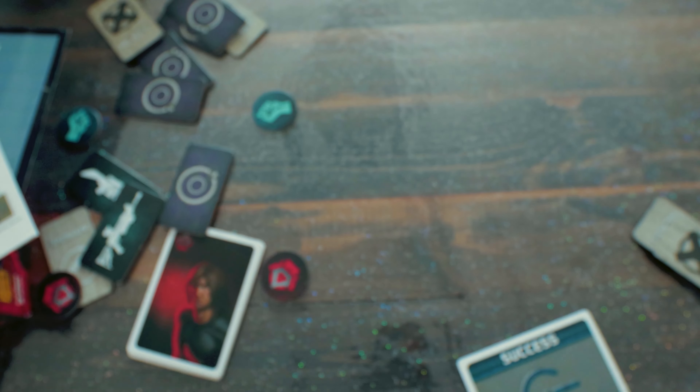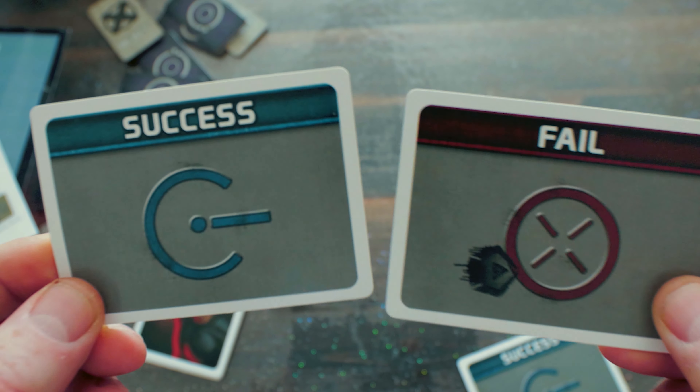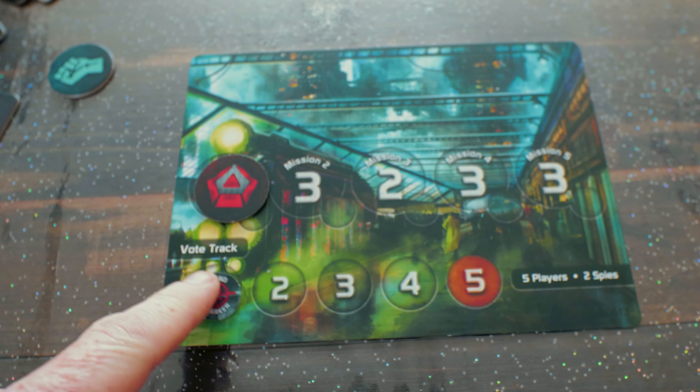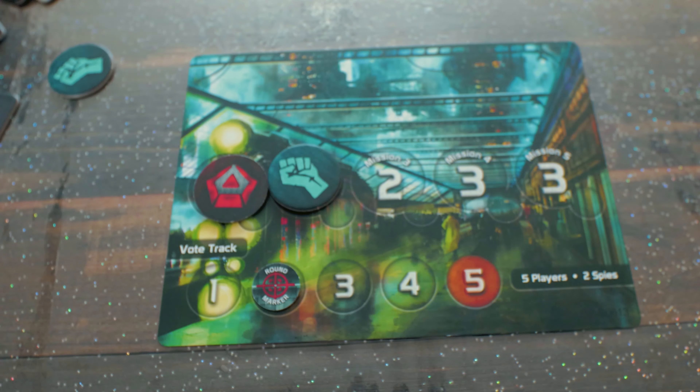Once teams are approved, you conduct the mission. Everyone has a pass or fail card, and those selected for the mission choose to pass or fail it. If you're a member of the resistance, you must choose pass, but if you're a member of the corporation, you can choose either. Cards are handed in, shuffled under the table, then revealed — even one fail means the resistance loses that mission. The leader token passes clockwise and you continue through all missions. Whichever side has the most successes wins.